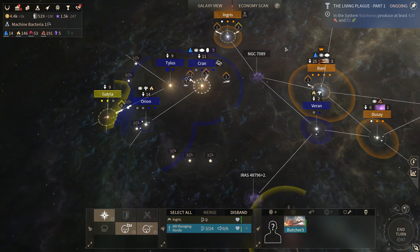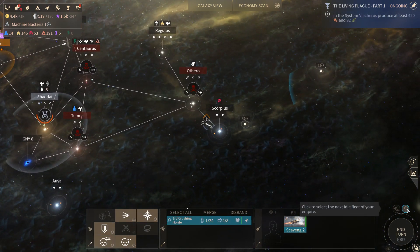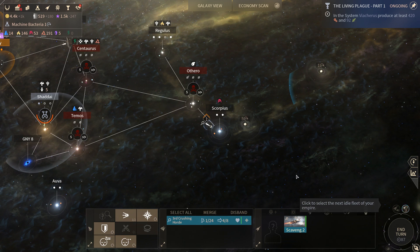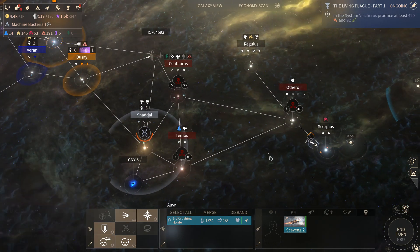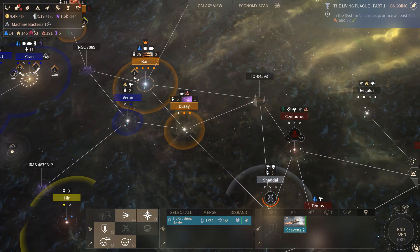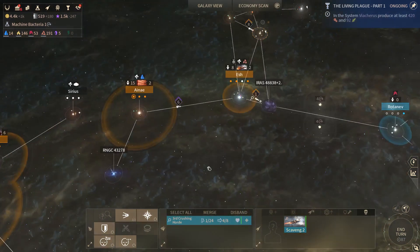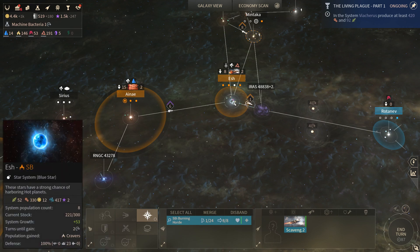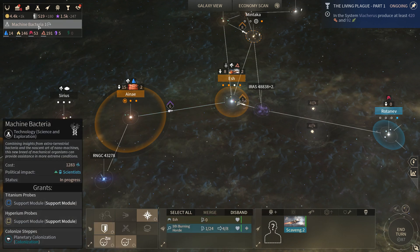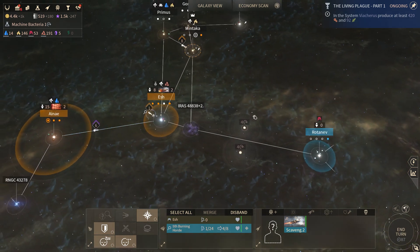However, we're very close. What else do we need to do before we hit end turn here? We could have our scout fall back to get the improved probes that we're about to unlock. I think probably with this guy it's not worth coming back for, but I do think we'll do that with you. We can update the scout design with better probes and then retrofit.